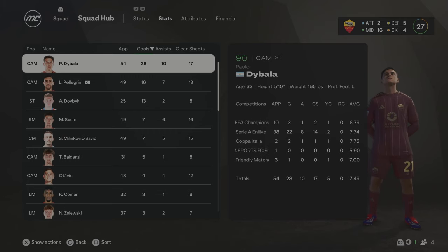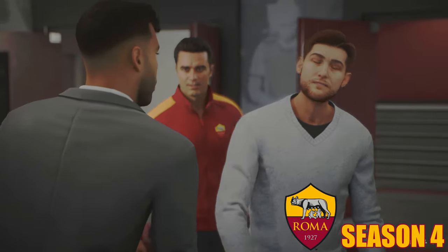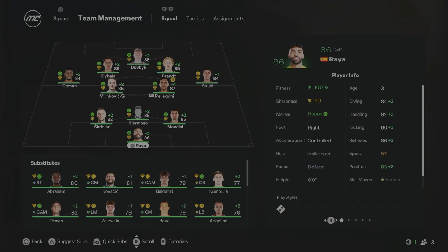We're jumping into the Season 4 transfer window. We've had to get a new goalkeeper as Leno is now 35 turning 36 and starting to decline. David Raya has joined from Arsenal for £26 million — 86 overall, a really good price in today's market. This will be your team for Season 4 — really looking nice now. Brandt coming in alongside Raya in goal, Hermoso and Mancini both up to 85 overall, Savic and Pellegrini in midfield, and Dovbyk up to an 88 overall.